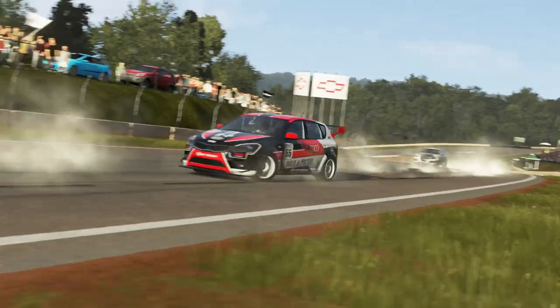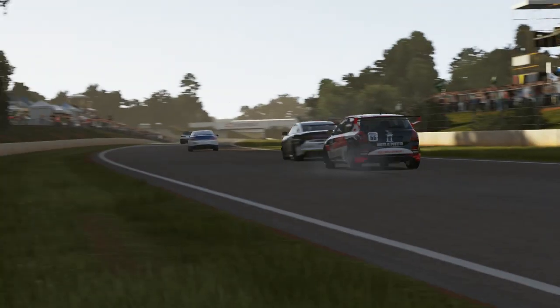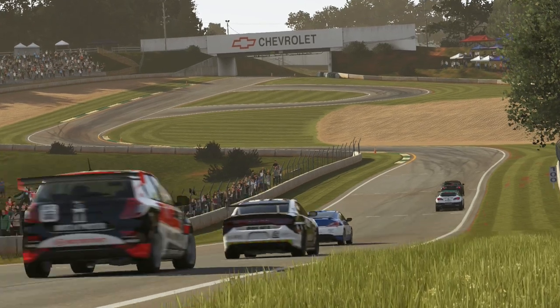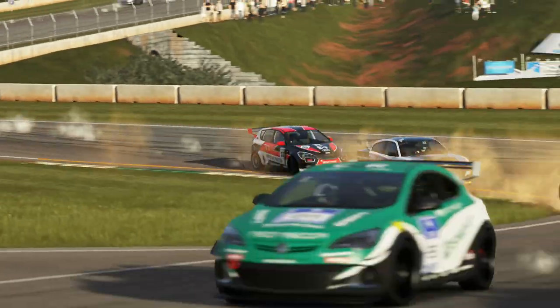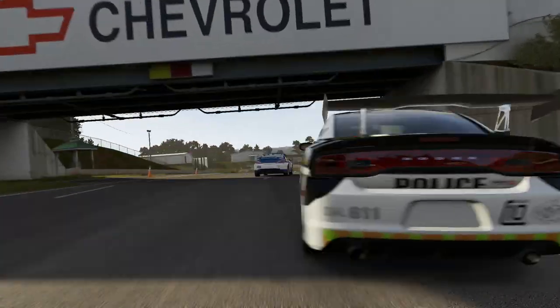This is a funny corner — a very, very long right hander that tests the cars whether you can be flat out through there or not. The Kia can't quite keep up with the Charger in a straight line, though it may be better through the corners. Even on this shortened layout of Road Atlanta, there are still some fairly sizeable straights.